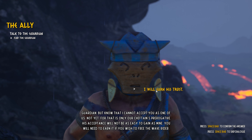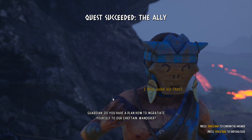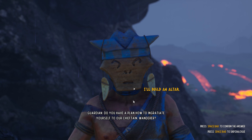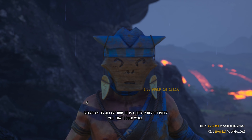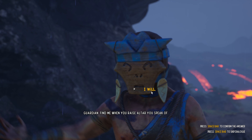I've been kind of taking the obsidian already. Guardian continues: 'Know that I cannot accept you as one of us - not yet. That is only the chieftain's prerogative. His acceptance will not be as easy to gain as mine. You will need to earn it if you wish to free the wave rider.' I say: 'I will earn his trust.' Guardian: 'Do you have a plan on how to ingratiate yourself to our chieftain?' Me: 'I'll build another altar.' Guardian: 'He is deeply devoted - yes that could work. Find me when you raise the altar you speak of.'